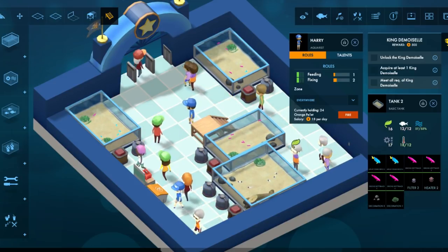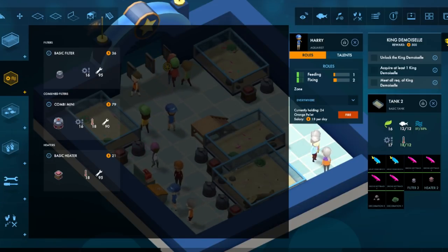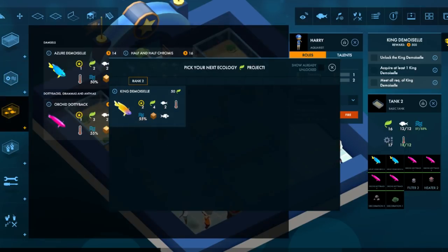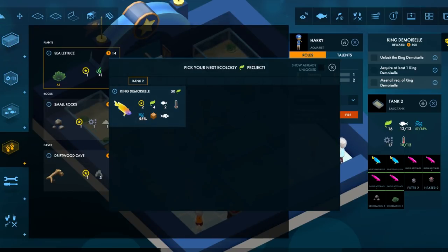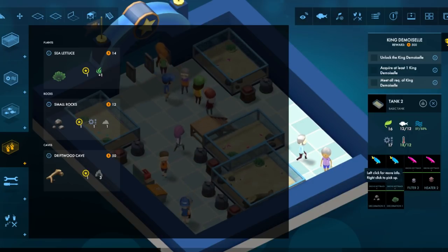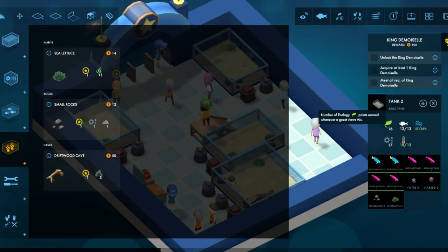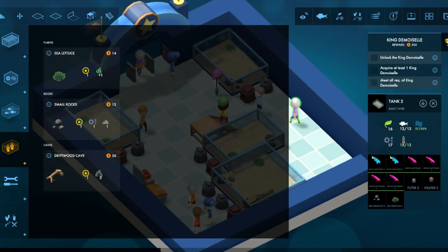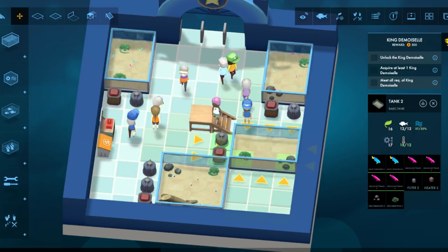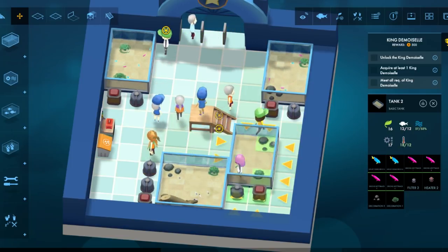I like when he's just walking into a thing and I just ruin his life. Acquire at least one King Damoiselle. Ecology. Management — ecology points earned whenever a guest views this. Oh, you get ecology points when a guest views the things. Oh, it keeps the things attached to the tank — that's nice. That makes it a lot easier to move around.